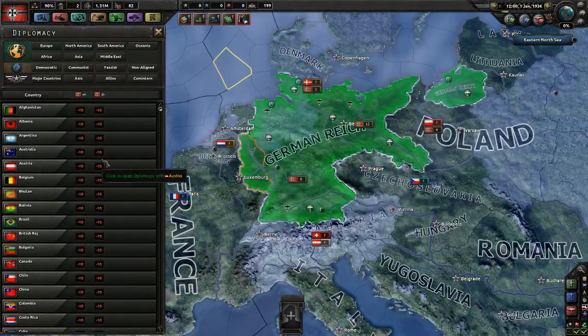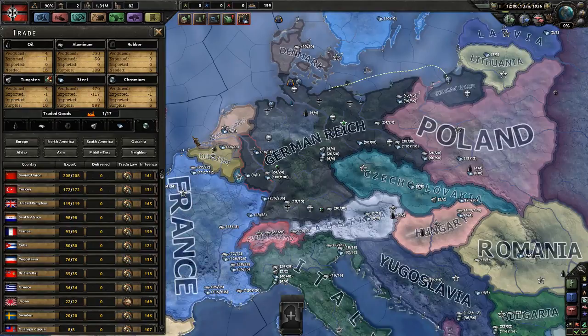Diplomacy — there's nothing to do here at the moment. Trade: this is the six resources this game works with — Oil, Aluminium, Rubber, Tungsten, Steel, and Chromium. We're currently trading Chromium — we produce four, export one, import eight, and have a surplus of ten. So if we would not import these, we'd still have a surplus of two, but we're not producing that much so far. I'm not going to cancel that trade at the moment.